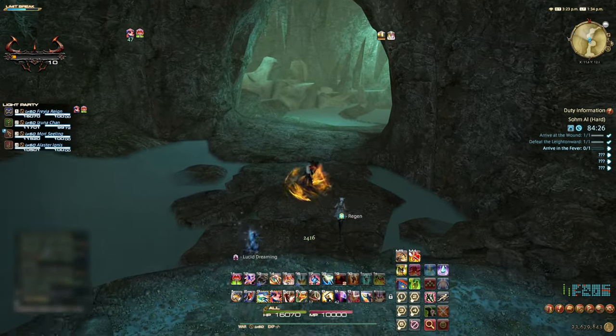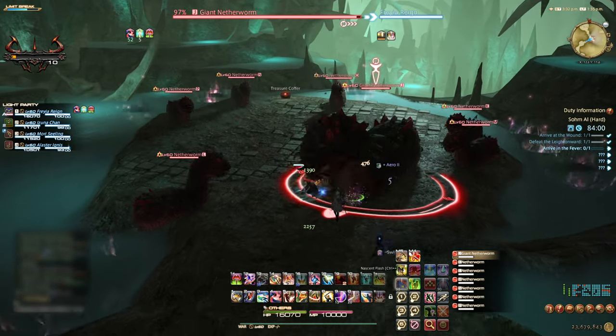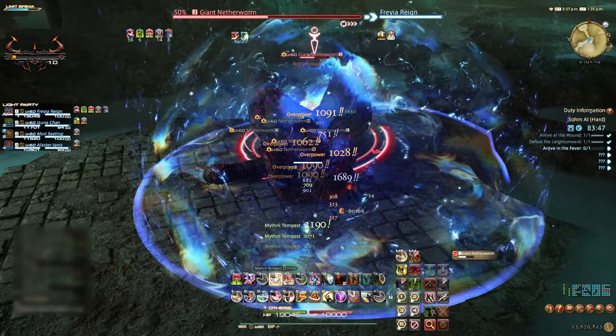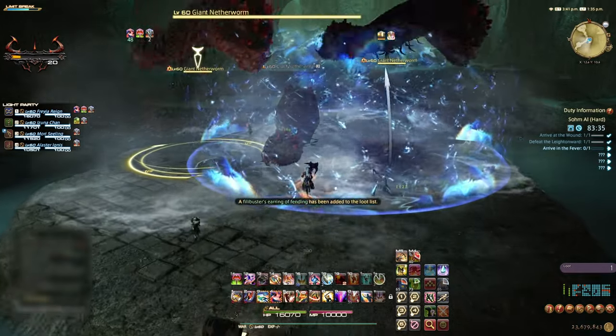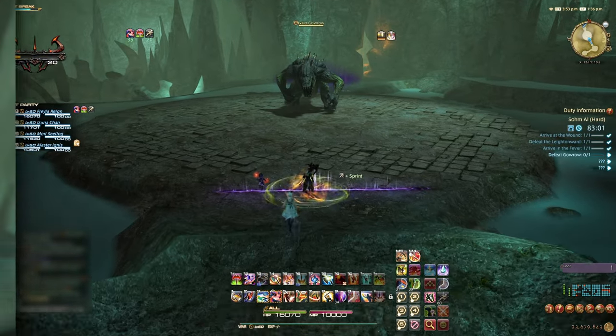Once the boulder is destroyed, head through and keep making your way towards the Giant Nether Worm. Multiple smaller worms will also appear when the fight starts. Watch out for a Frontal Column AoE and when the first Giant Nether Worm is down, avoid the two Circular AoEs and engage the two Nether Worms that appear. Remember to pick up the Treasure Coffer here if you want to, and head towards boss fight number two.